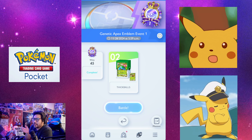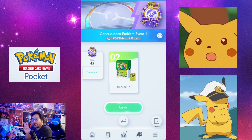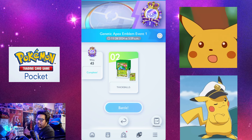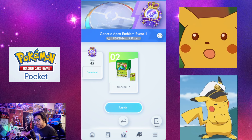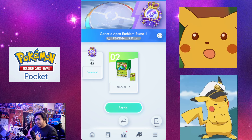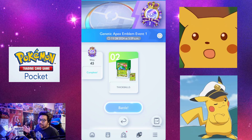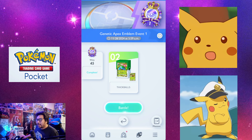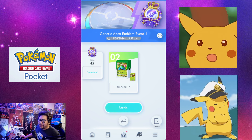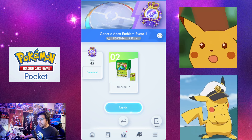We're going to be talking about the Genetic Apex Emblem Event Part 1. Why Part 1? Because there's a Part 2 coming. Currently I'm at 45 wins. I have a plethora of decks, which I really love because I'm opening booster packs — not in batches of 10, just as I see them. On my alt account I do 10-pull batches, but on my main I just open as I go.